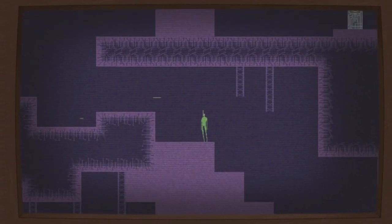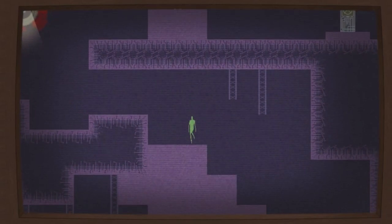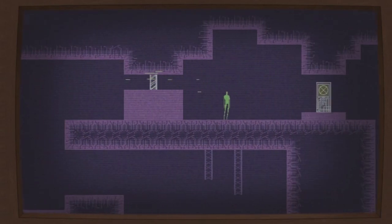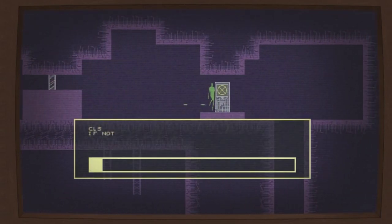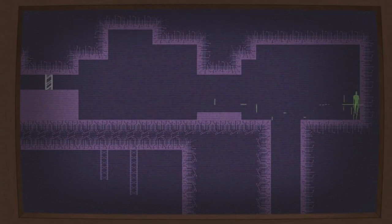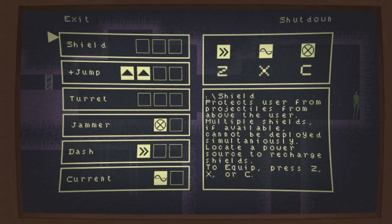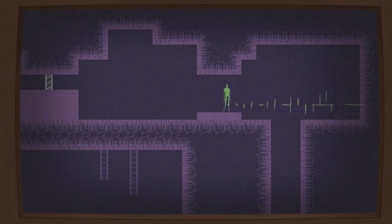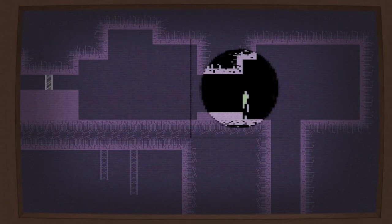Regarding that little glitch earlier — if you think you want to play games early, you kinda don't, honestly, because you get a lot of that. Jammer — so that'll go on C. State of electronic signals. Oh okay. Hidden files — interesting. Also, you can open this at any time. I am very intrigued by hidden files. I love that.